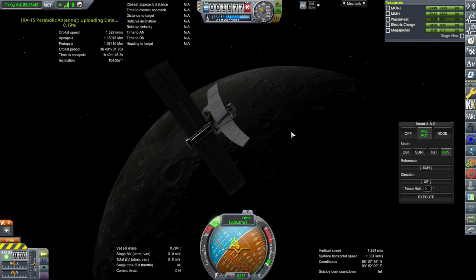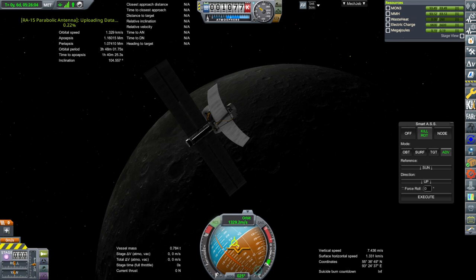What happened was the transmission rate was so slow because they had divided the packet size — it's a number that the antennas in Kerbal Space Program use to determine how quickly transmissions happen. The configuration for RO Kerbalism divided the packet size by 10,000, reducing the speed of transmission by a factor of 10,000.